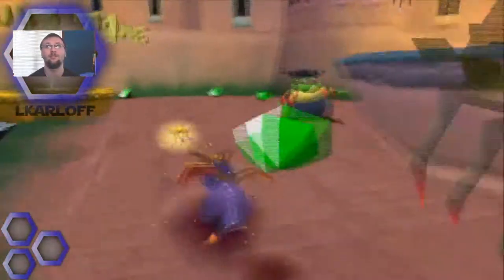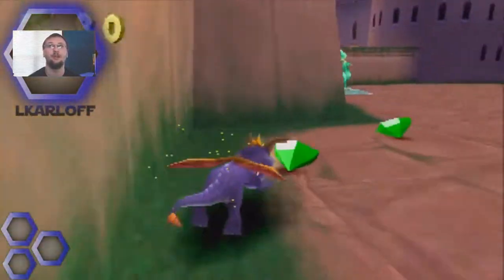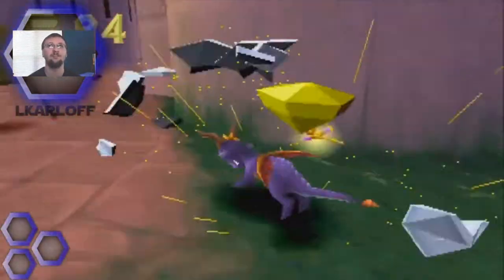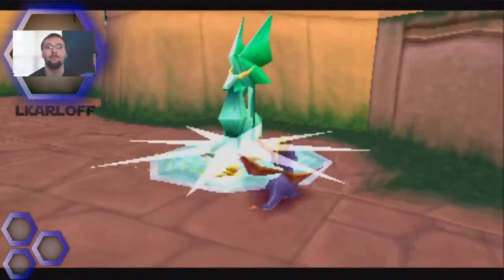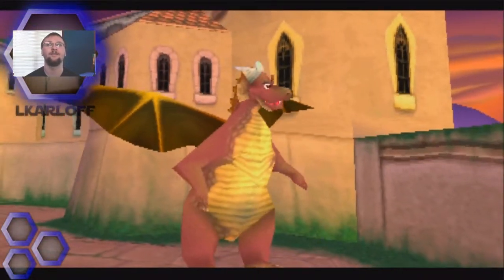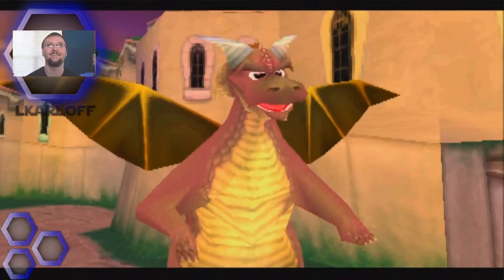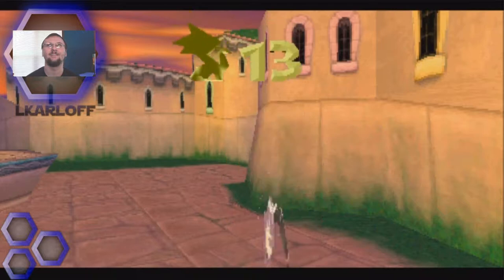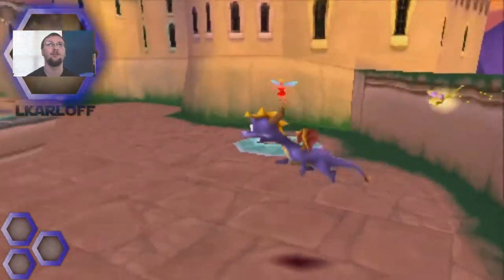Just charge through all these enemies. We already have the end of the level, but there's still a lot left that we actually have to collect. Pretty much all my Let's Plays from now on are going to be 100%, so I'm going to be getting everything in this game. We got dragon Alvar. Here's a second one — run! So that's number 14, guys. He's basically describing that there's an egg thief around here. But we're going to go take him out now.